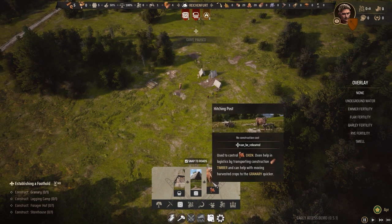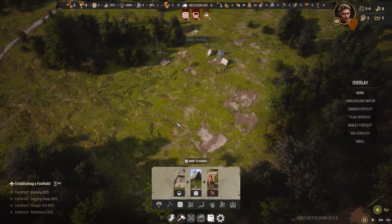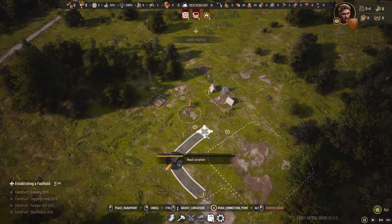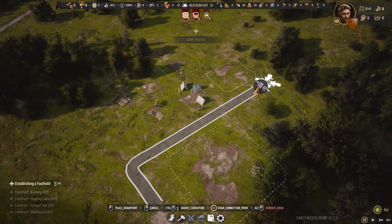There's also a hitching post used to control oxen. Oxen help logistics by transporting timber and can help move harvested crops to the granary more quickly. Now we're going to put down some roads. It's very simple by snapping nodes around, and by holding down Control you can change the curvature — making it very straight or super curvy. I'm going to make it almost perfectly straight.